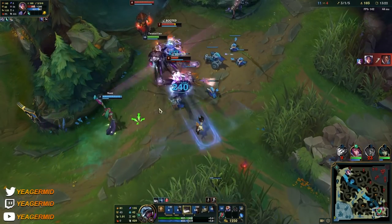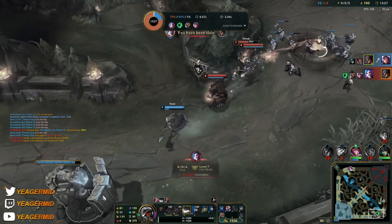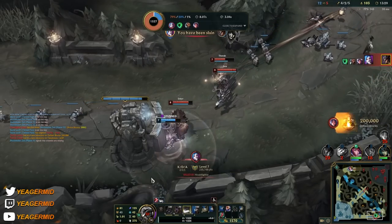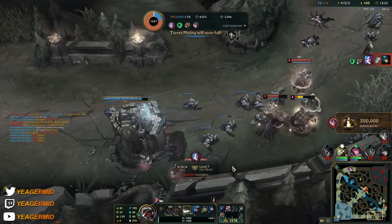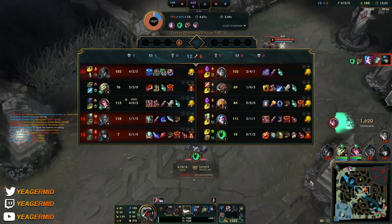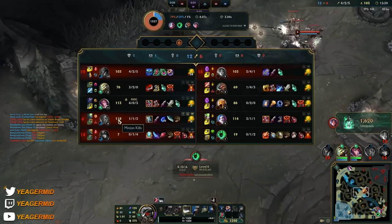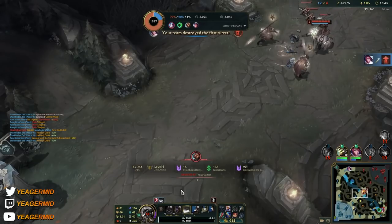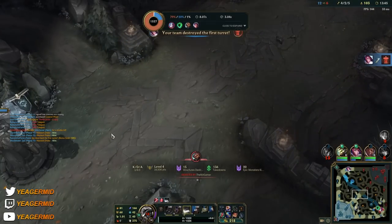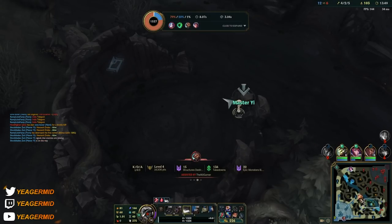I tried to help out my teammates here — that was of course a big mistake, I should not have done that, because they had too many players on the bottom side. That's something you have to avoid doing. If your teammates make that big of a mistake, most of the time just let them die, because it's not worth it if you die as the mid laner. You need that priority and you control the map as well, especially when you play TF. If you die, that's really going to give the opponent some breathing room to catch back.